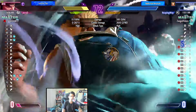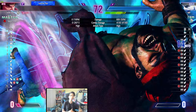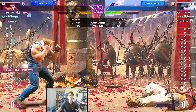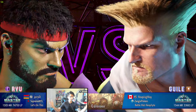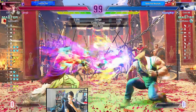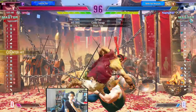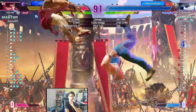Not the most optimal combo — Guile still had another drive rush available. This is an auto combo as you can see on the right. I recommend staying away from auto combos if possible. Some characters have good auto combos, but if you can do a manual combo on modern it will do more damage. I also understand that certain characters lose certain buttons on modern, meaning the most optimal combo isn't always available.